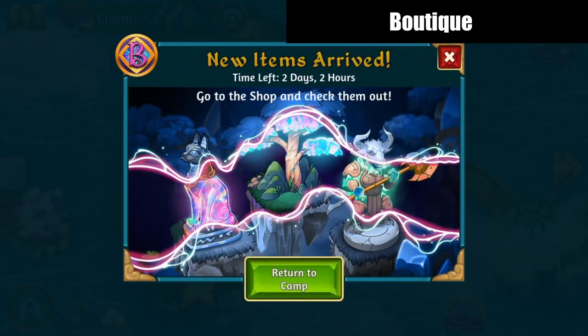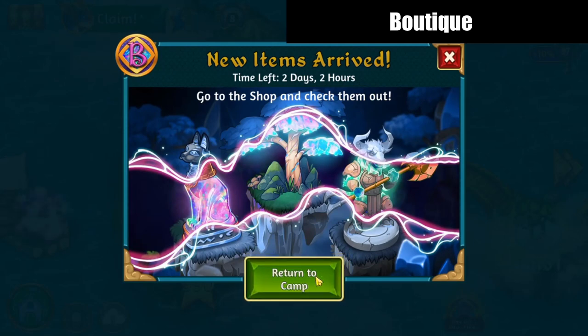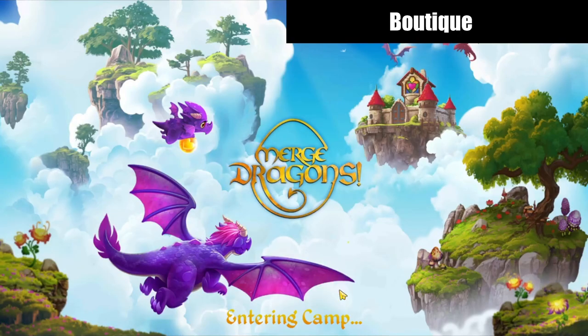Hello, Zukira here, playing some Merge Dragons. The Limited Time Boutique Gem Shop is back with some special items. You'll be offered three items in the shop for a large price in gems. Let's go into camp and check out what I've got this time.